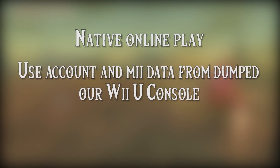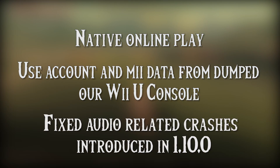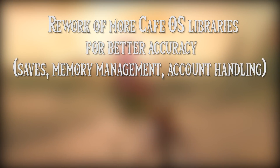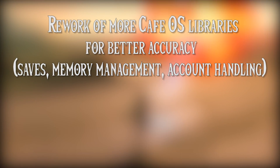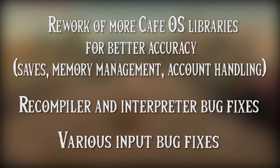First up, we have native online play coming to Cemu. Next, we have been given the ability to use account and Mii data dumped from our Wii U consoles. We are also getting fixes for audio related crashes which were introduced in Cemu 1.10.0. We are getting a complete rework of CafeOS libraries for better accuracy to saves, memory management and account handling, recompiler and interpreter bug fixes and various other input bug fixes.